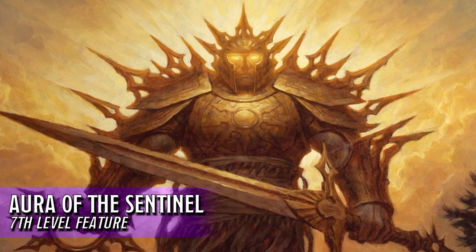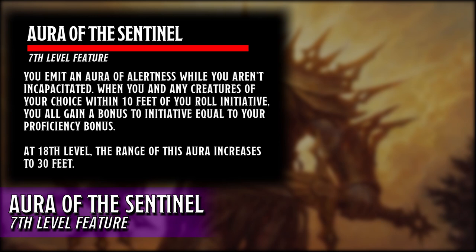At level 7, we gain access to this subclass's aura, Aura of the Sentinel. When we and any creature of our choice within 10 feet of us roll for initiative, we all gain a bonus to our initiative equal to our proficiency bonus. At 18th level, the range of this aura increases to 30 feet.